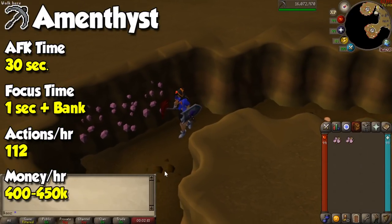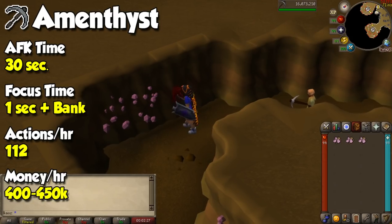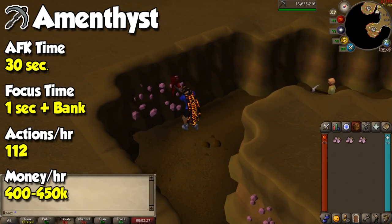For Mining, you might think it's the Motherlode Mine — and even though it's a great option for AFK experience and money, you still need to pay a lot of attention because of veins depleting. This time we'll focus on amethyst, since it takes a pretty long time to mine a single ore. The requirement is fairly steep at level 92, but once you get there and want a chill method with some cash and good chances at the pet, this is the place to go.